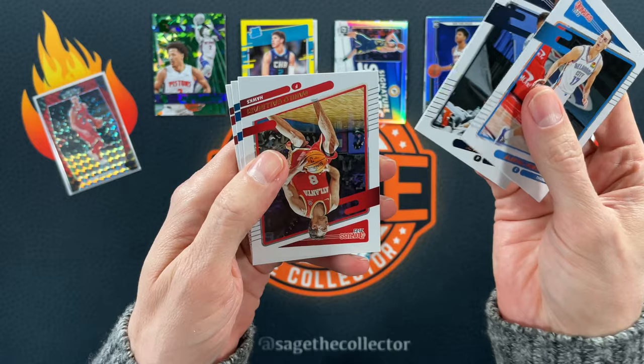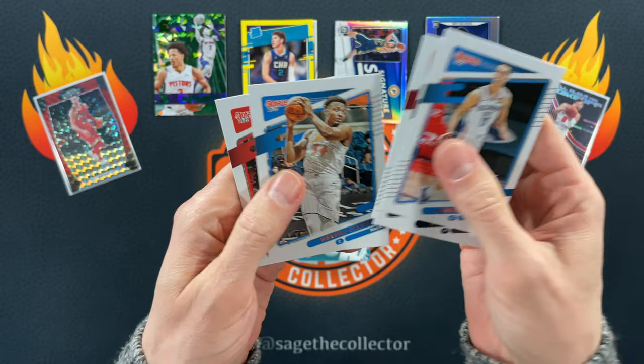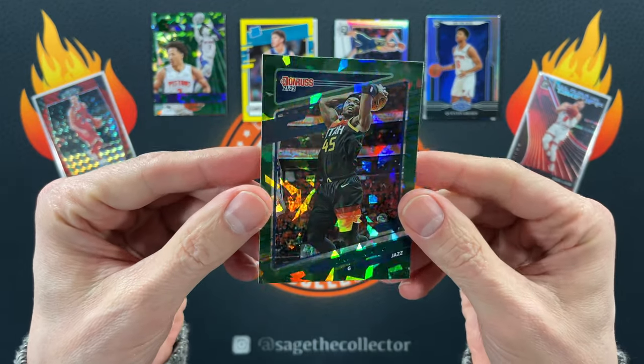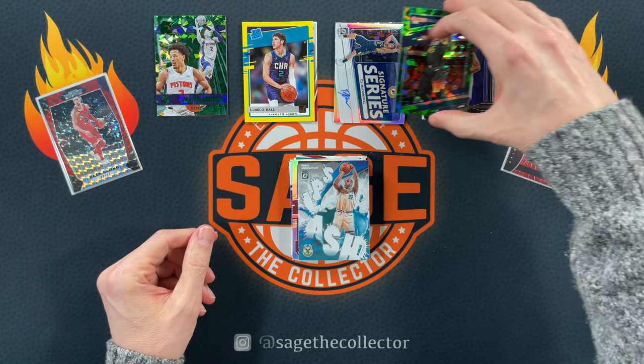On to Donruss — I think this came out of a Fanatics mega. Got some green ice at the back, very nice. Alex MPG, Danilo, Wendell, Norma Powell, and oh there you go — green ice Spider-Man.